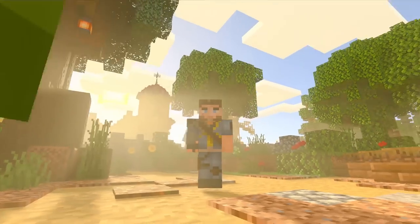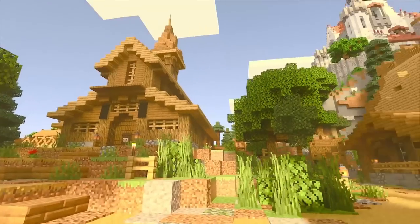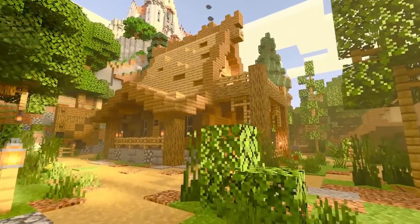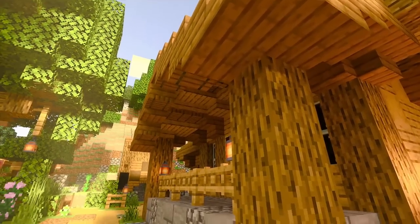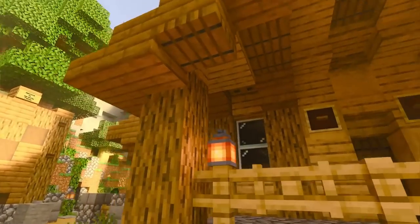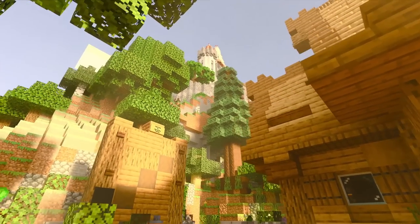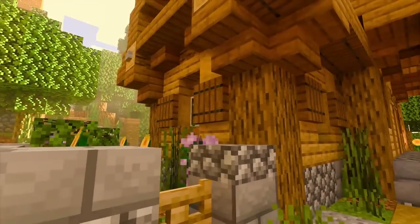And there it is. Let's do a quick flip and take a closer look. Wow, this is looking so good. Check out my castle, my starter house right here — in all its glory, looking so good. Look at the light, the way it shines. Look at all these details right there. I believe we're at 20 render distance right now, which is pretty cool, and it's looking so awesome.